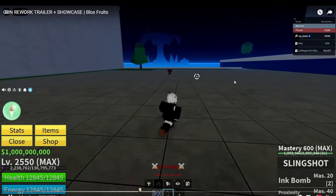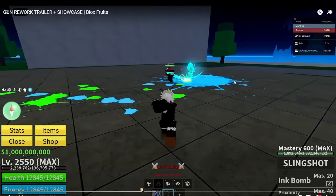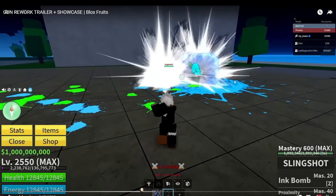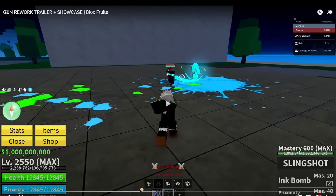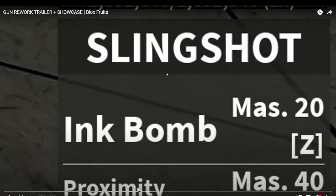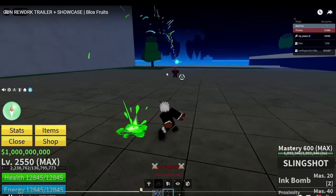Holy crap - wait, he actually shot a squid! He shot a whole squid! So you shoot a squid and it creates like a little tentacle that grabs onto them and stuns them. That's way better. It's kind of like the way it was before but it's a little bit more creative. The visuals are nice too - those are good visuals, man.